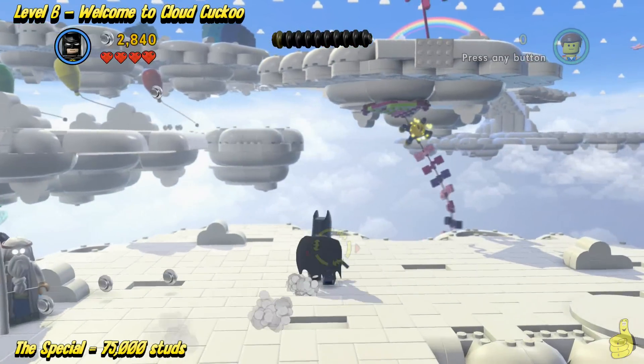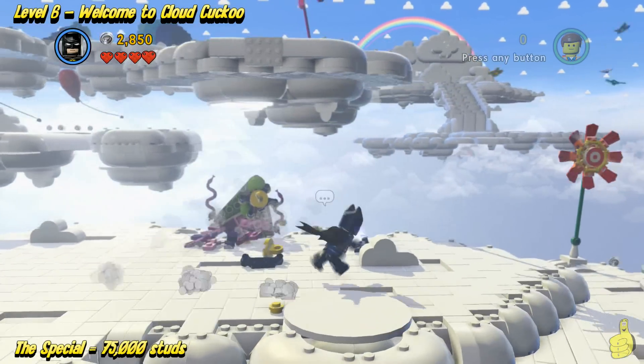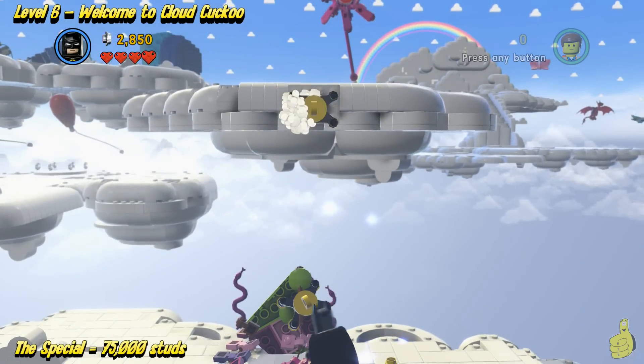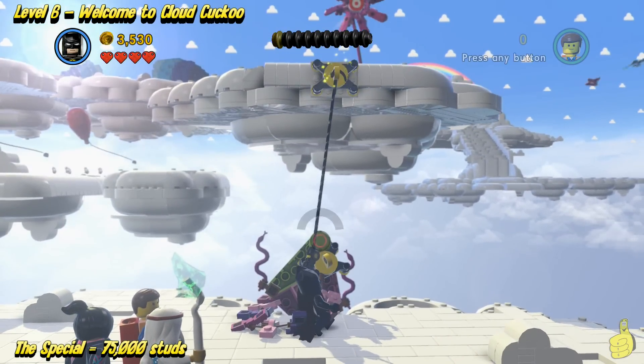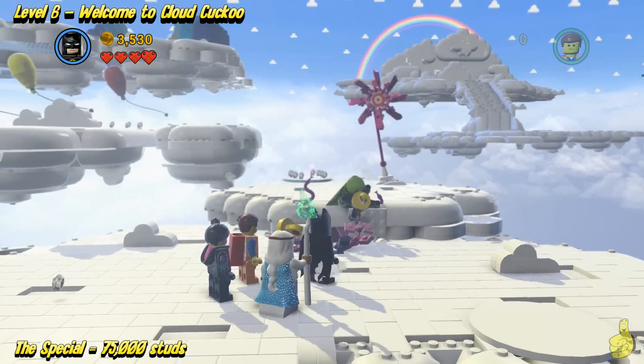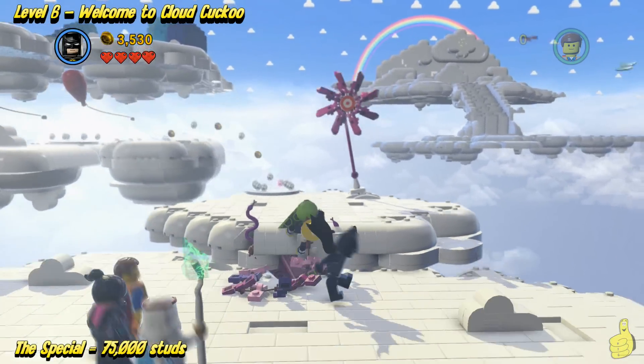Speaking of minikits, we're gonna get to all of the collectible stuff in the Free Play series, as we use Batman's grapple to pull down some pieces which then allow us to build another grapple. We'll go ahead and recommend that you check out happythumbsgaming.com — right on the homepage there, as of this recording, it's the featured message on the front page.